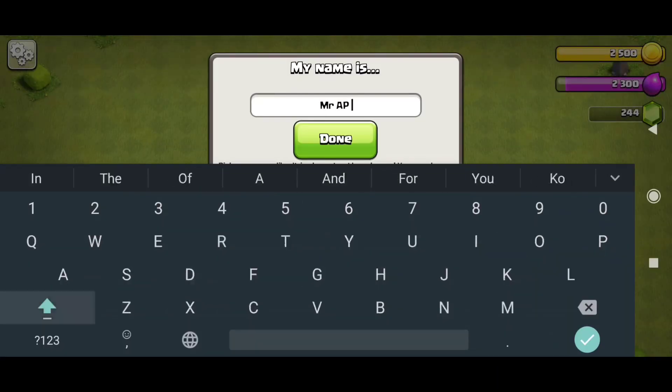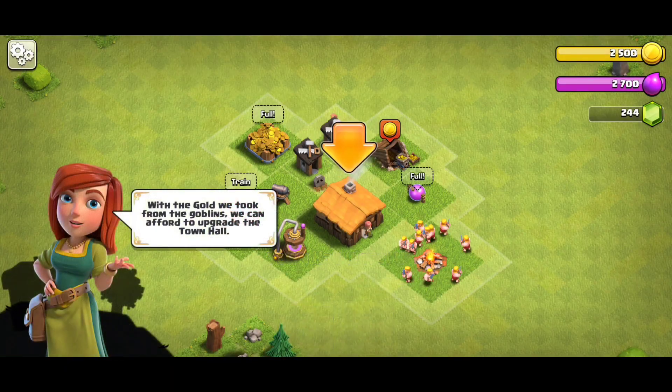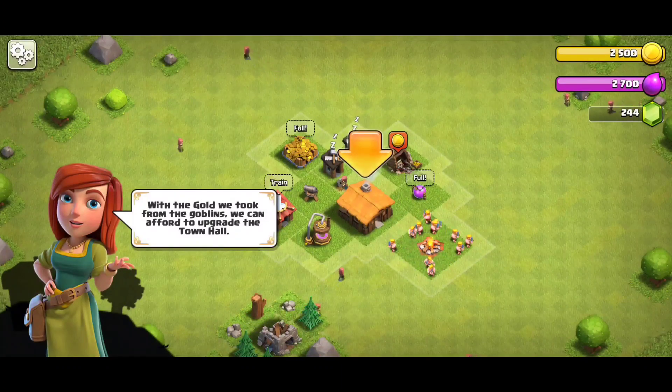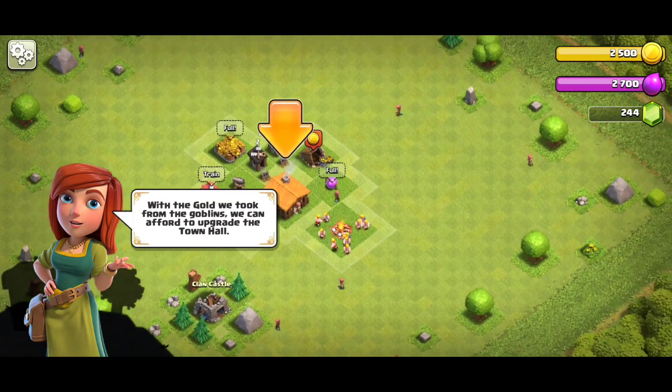And now the time has come for the name change. And now you can see that it's just clicking on the Town Hall to level it up. I can't press anywhere. For this, I just restarted the game so that anything happens.